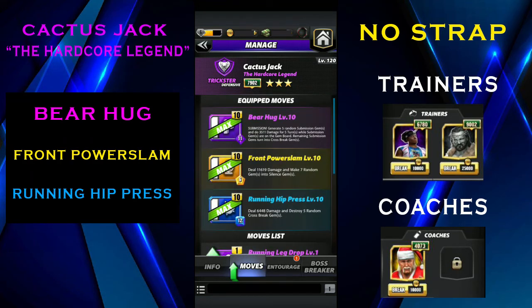If you're playing Cactus Jack at three star gold, you're going to do move damage and gem damage. You can put a strap on him with an all-move damage medal or gem damage medal. The moveset I don't love, but you have to go with it: Bear Hug is 11 MP purple move — submission, generates five random submission gems, does 3.5k damage for five turns while submission gems are on the board, then remaining sub gems turn into cross break gems. Front Power Slam is 6 MP yellow — does 11.6k damage and makes seven random gems into silence gems. Running Hip Press is 12 MP blue — deals 6.4k damage and destroys five random cross break gems.